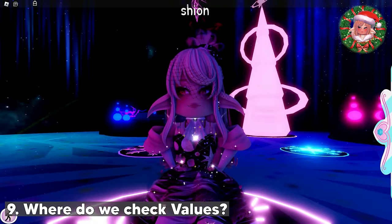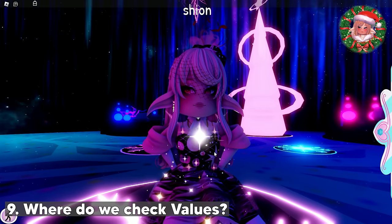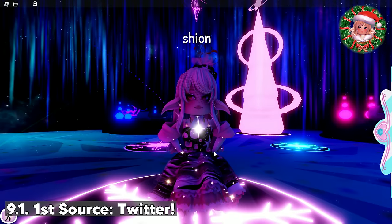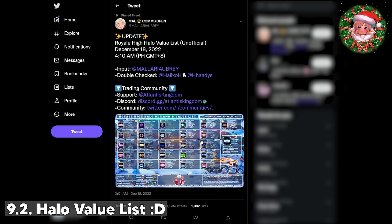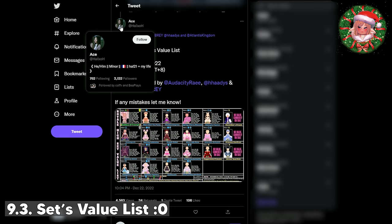That's all of the tips that I'm gonna give. Now, you might be wondering, where should I check the values of items? I'll show you guys two sources that you can use to check the values. The first one is Twitter. I usually only check the Halo value list on Twitter, since it's the only one that updates every week or so. But there are also sets and items lists. If you're looking for the Halo list, you can check out Mallory Aubrey's Twitter account - he pinned the Halo value list tweet so you can easily find it.